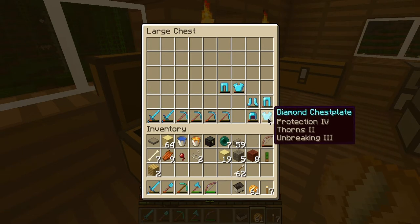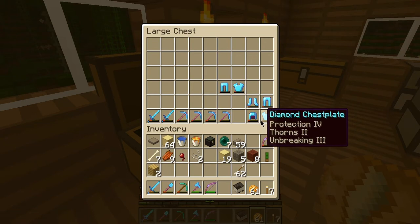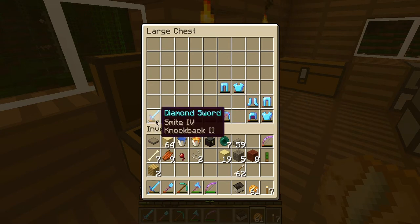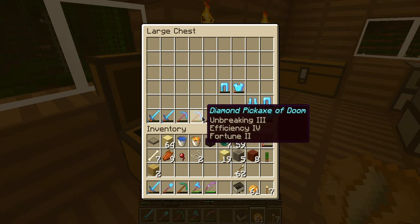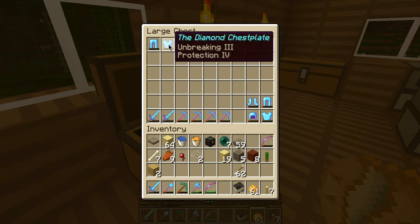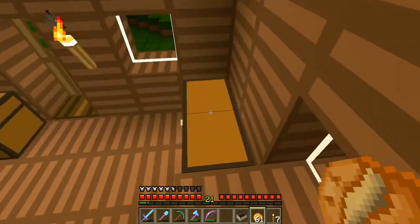That was fun to have for a while. The Protection and Unbreaking are really important — it's really annoying to use so many diamonds on a chest plate and have it not last as long as it could without Unbreaking on it. I really love Unbreaking and try to get as much of it as possible, but it is super hard to roll Unbreaking books. It's kind of like playing roulette, and not in a fun way — kind of in an 'I need to stop, this is getting out of hand' kind of way.